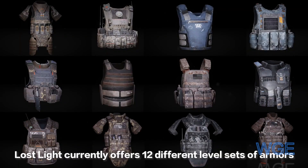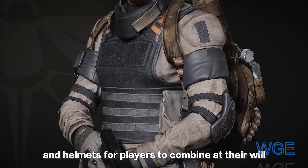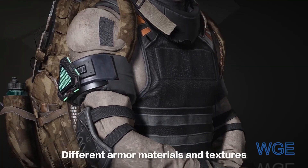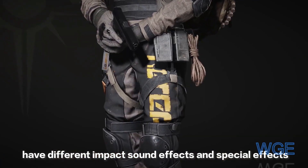Lost Light currently offers 12 different level sets of armors and helmets for players to combine at their will. Different armor materials and textures have different impact sound effects and special effects.